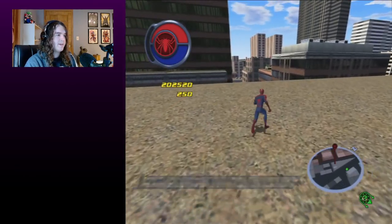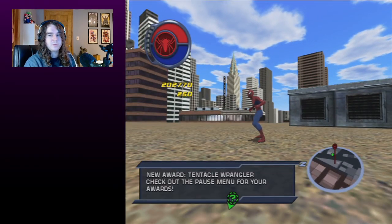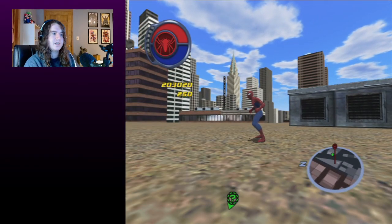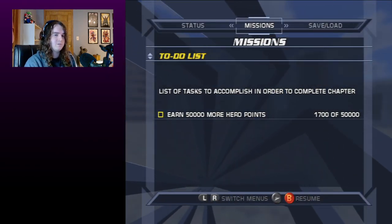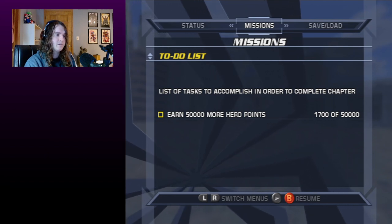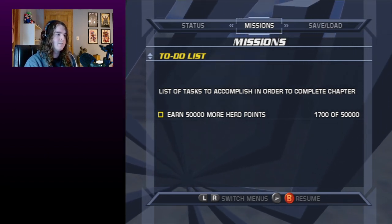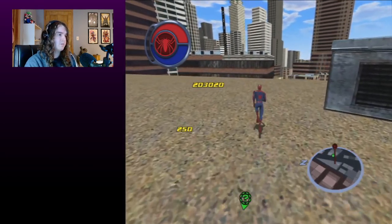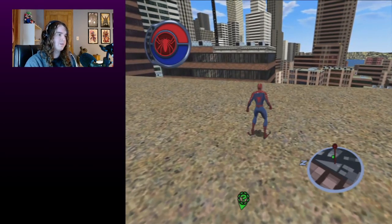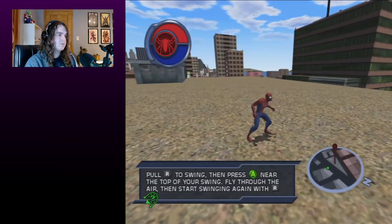Now we are in the post-game, but we're not quite done yet. We want a save file that has access to all movement upgrades, or at the very least Swing Speed 8. You cannot buy Swing Speed 8 until you complete the final checklist of getting 50,000 hero points — and unfortunately the hero points you get from entering the hcrayert code don't count towards that. So we'll need to get those another way.